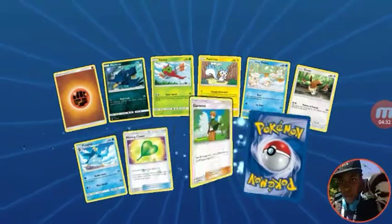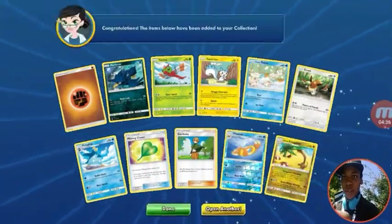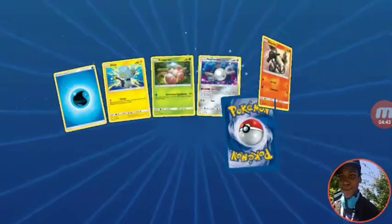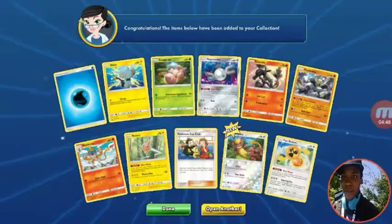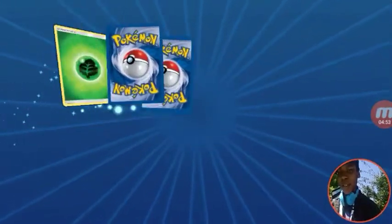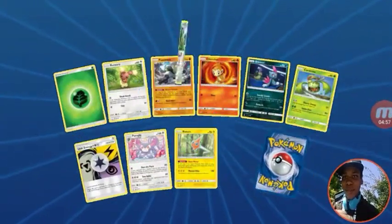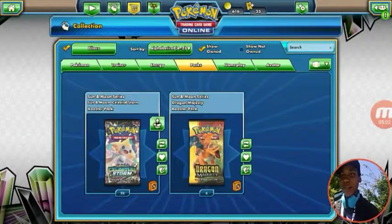Alright, two packs left. Got another reverse holo and a low Exeggutor. At least give us the GX. We got a Fender. This is our last Ultra Prism pack — come on, last pack magic, pull that GX! We got nothing. Out of eight Ultra Prism packs, we got zip.